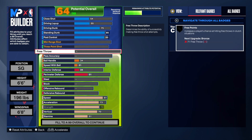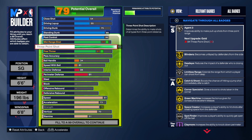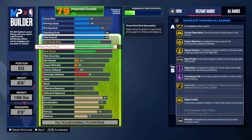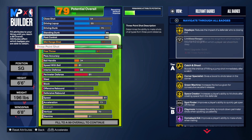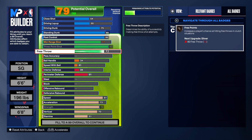Now let's get into the shooting. This build has a 92 three-point shot with Three-Point Specialist, so we specialize in shooting threes. We have a lot of gold badges: Silver Agent 3, Silver Limitless, Silver Spot Finder, Whistle on silver — but everything else is gold. Hall of Fame Open Looks, Gold Guard Up, Hall of Fame Claymore, Hall of Fame Comeback, Gold Space Creator, Green Machine, Corner Specialist, Catch and Shoot, Dead Eye, and Blinders.